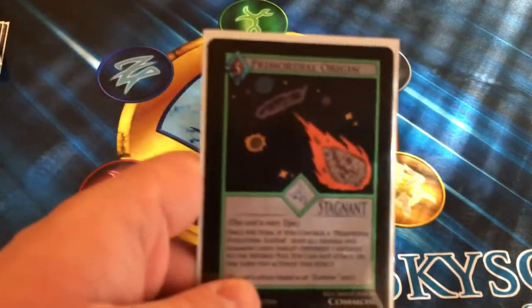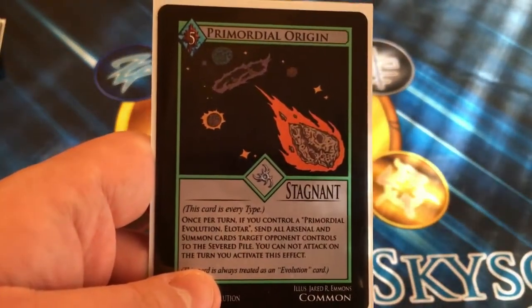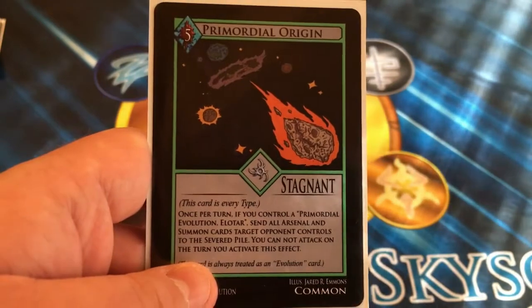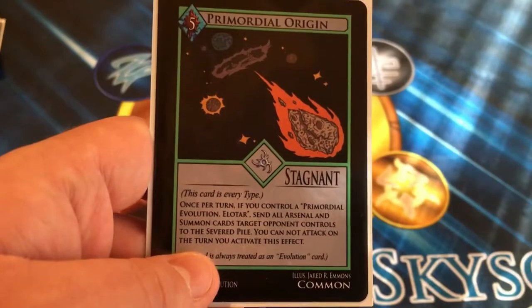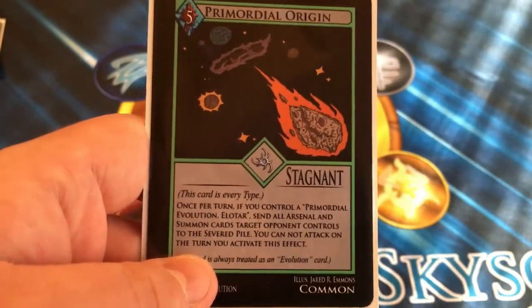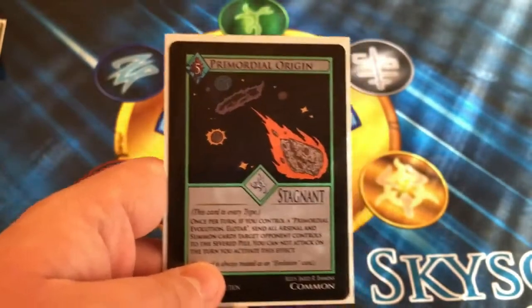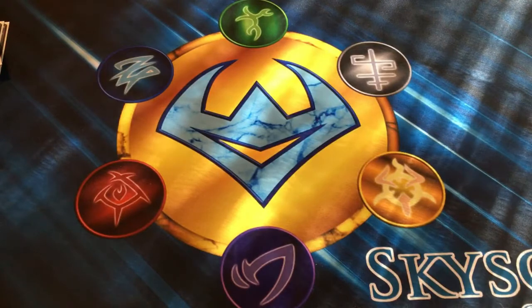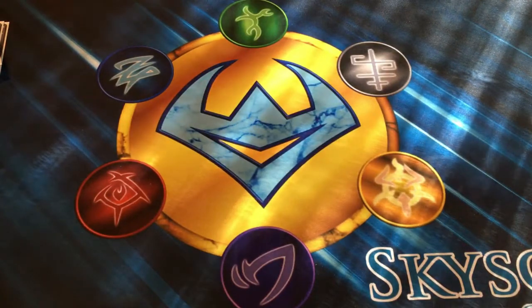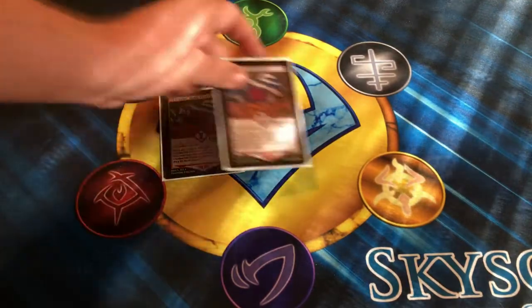For one-ofs, we have the Primordial Origin arcane card. This card reads that once per turn, if you control a Primordial Evolution Eletar, send all arsenal and summon cards a target opponent controls to the Severed Pile. However, you cannot attack on the turn that you activate this effect. This card is basically a way to clear the field — it does suck that you lose your attack, but if you can't get over their board, you'd rather clear the field than just sit there with a field to worry about.